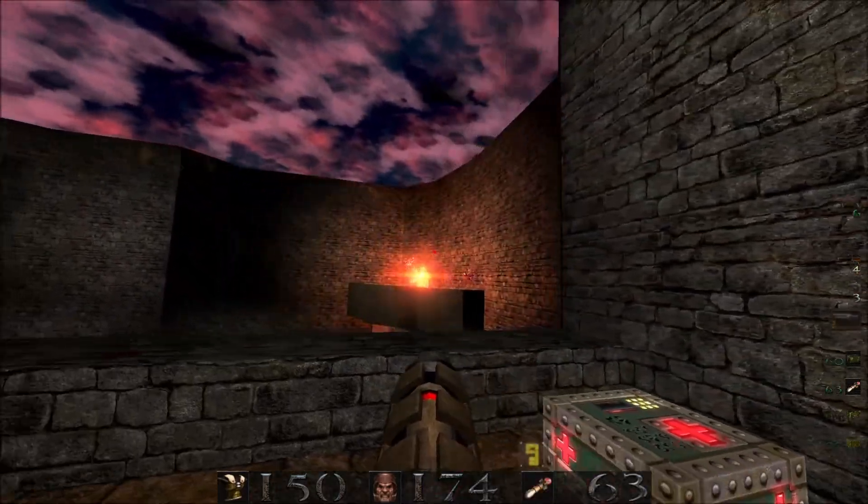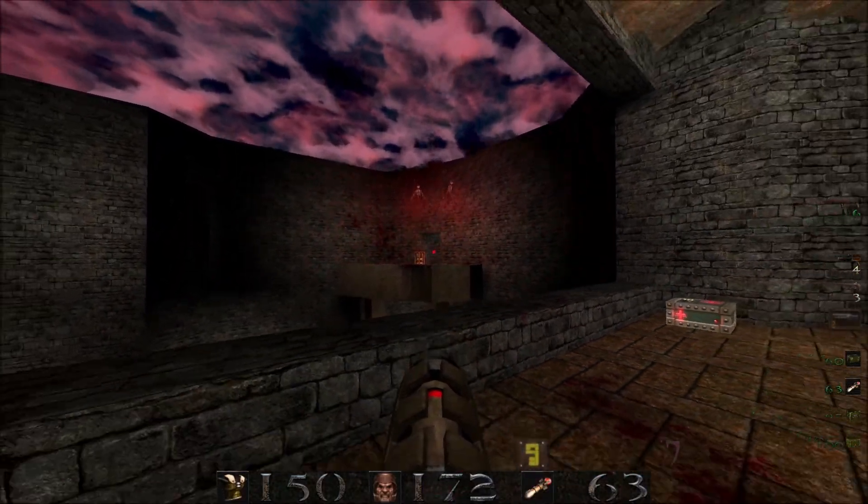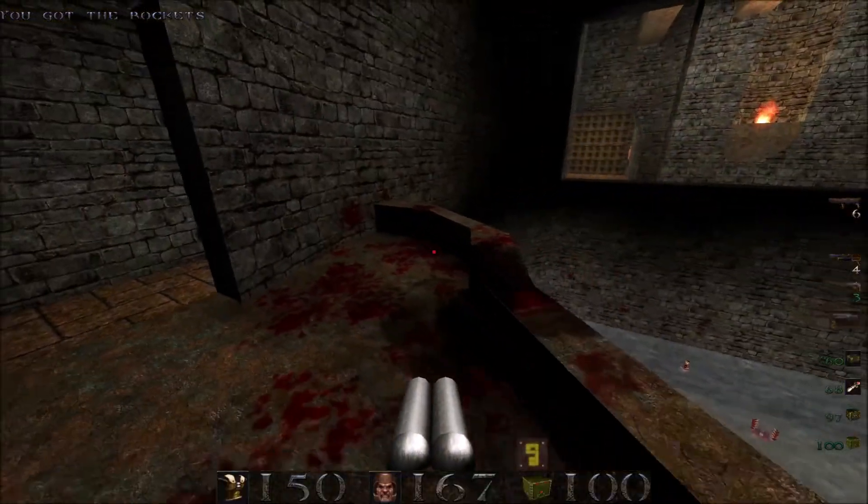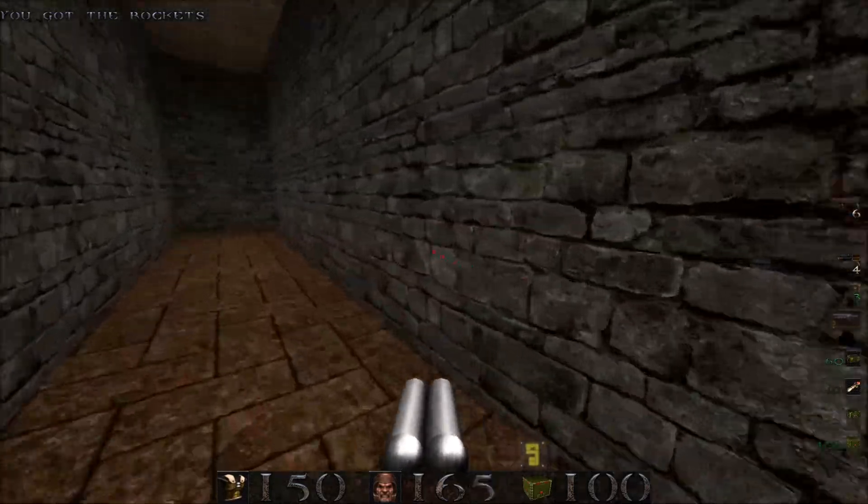Let's go ahead and shoot at the zombies over there and blow them up. Killing them will open up that door over there, as well as this door, giving us access to the next secret - which is this balcony where those zombies were.